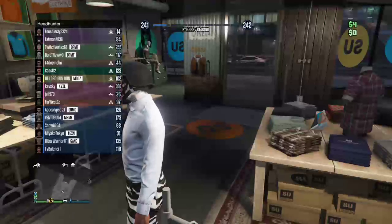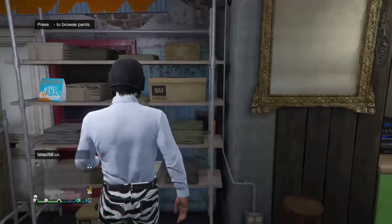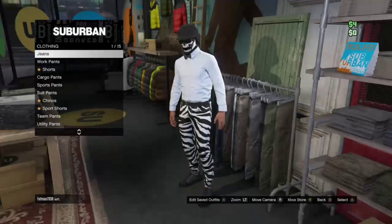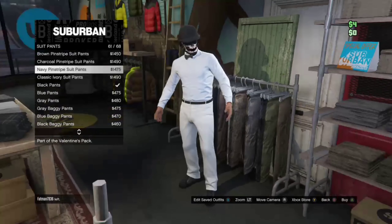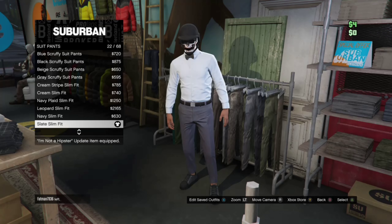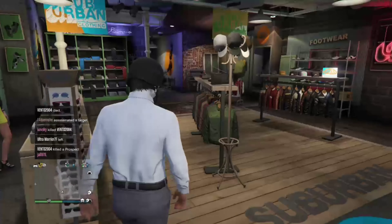Hello everyone, this is Hated. Since someone wanted to know how I made one of the outfits in one of my videos, I'm going to show you how. The first thing you want to get is the pants — go to the new store, it should be suit pants. It's the slim fit, number 22.